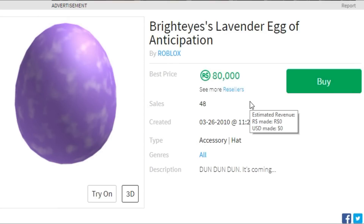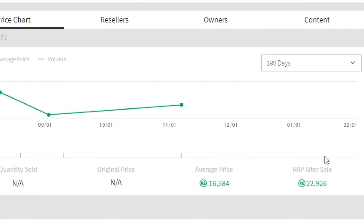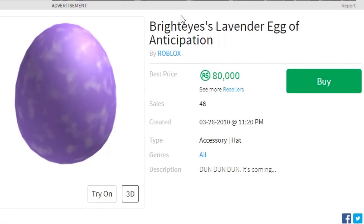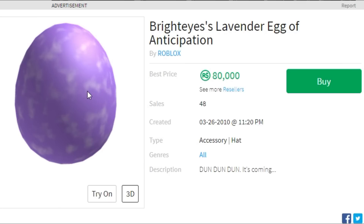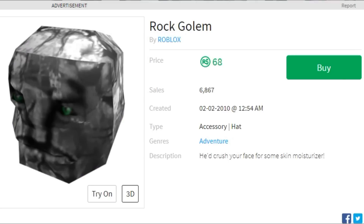This next one isn't too ugly but I'd say it's pretty ugly, and the price basically justifies it — it is 80,000 Robux. It only has 48 sales, so it's very rare, which is probably why. As you guys can see, it's literally a purple egg with white detailing on it, also from Double Box.